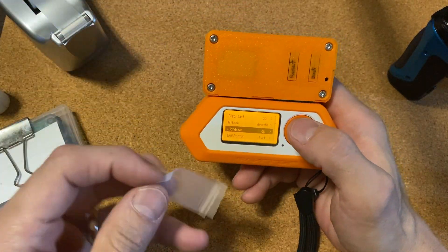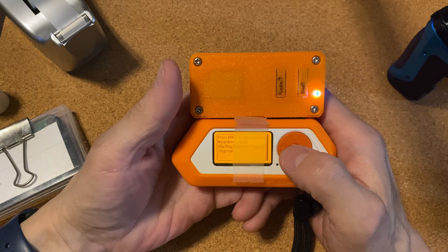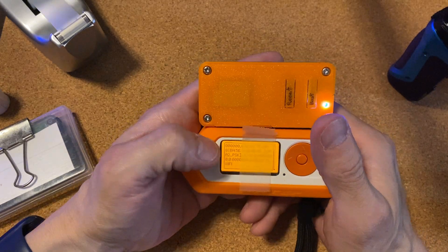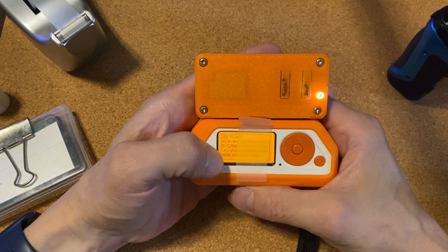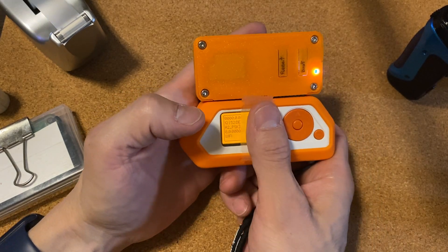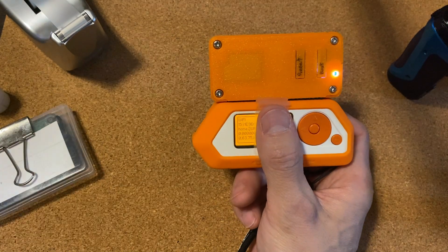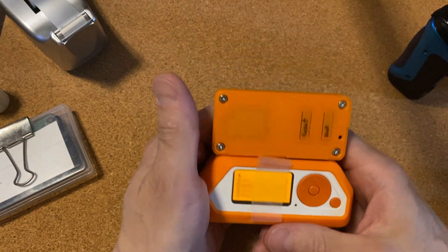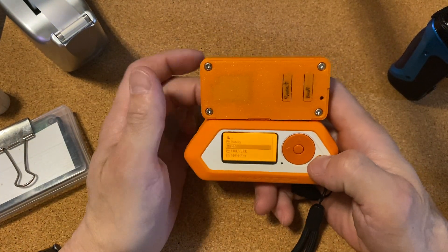Let's get the blur back on and see what happens. Starting war drive scan — and boom, we've got all sorts of GPS coordinate locations popping up on screen as it scans. It's scanning down the list, basically scanning and assigning GPS coordinates to every access point it can find.